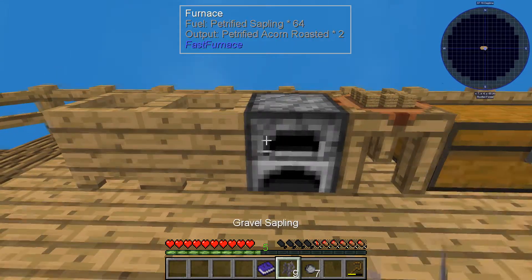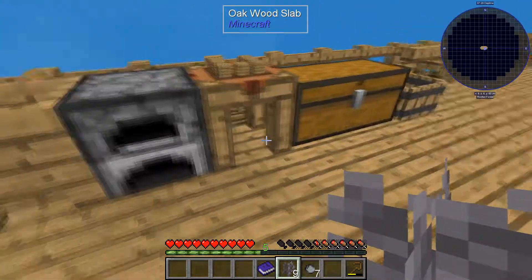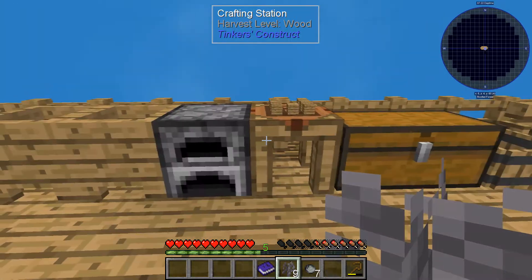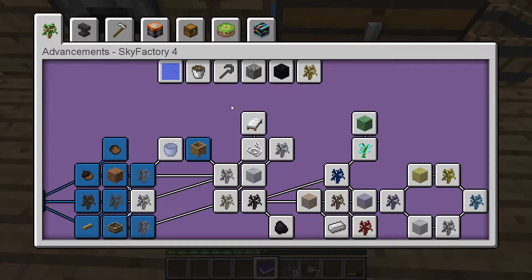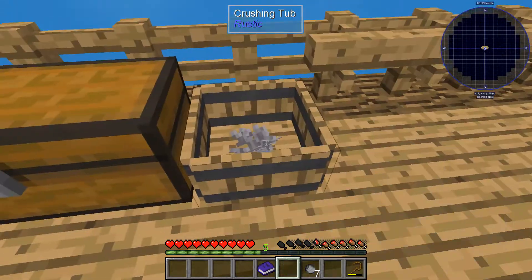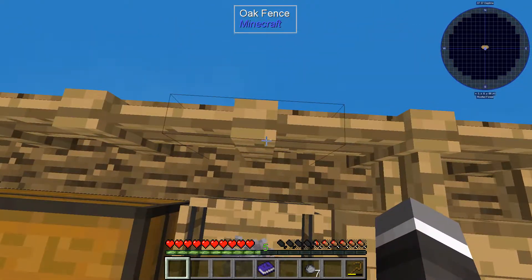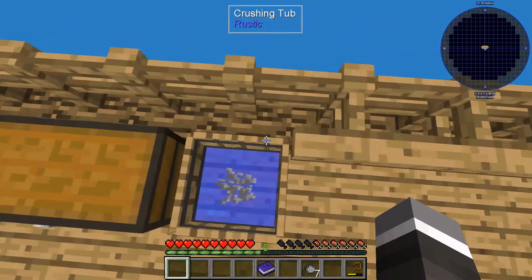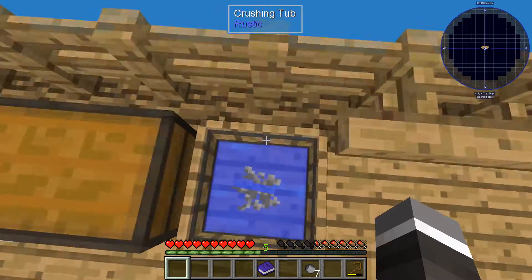We need water to get water - we want to build some saplings. That's right, you've got to put them in a crushing tub. So you put your saplings in the old crushing tub and then you jump on them, like so.